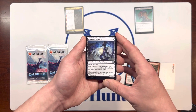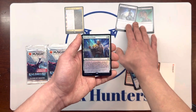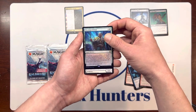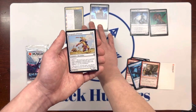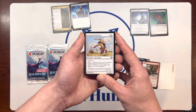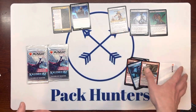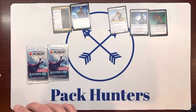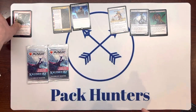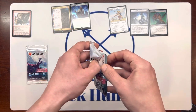We have Hailstorm Valkyrie. Blessing of Frost is our other rare. And Vanguard of Bremaz. No Vorinclex yet, but we still got time. Ain't got nothing but time — and by time, I mean two more packs.